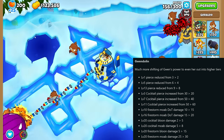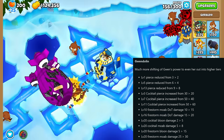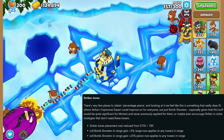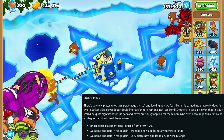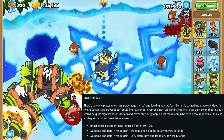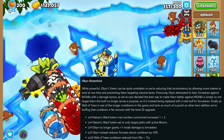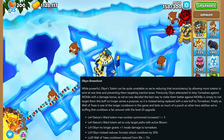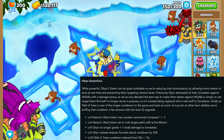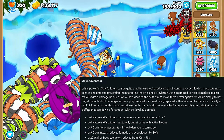Now on to the Heroes. Gwen saw some shifting of her power slightly into the higher levels, and Striker Jones saw a reduction in cost, and the level 8 range and Pierce gain now applies to any tower in his range, not just Bomb Shooters — sweet, it will be interesting to see if any strats come out of this. Obyn can now have more than one totem placed at once, he will no longer place them on inactive lanes, he will now buff Tornado Druid's attack speed instead of bonus MOAB damage, and his level 20 Wall of Trees cooldown has been reduced.